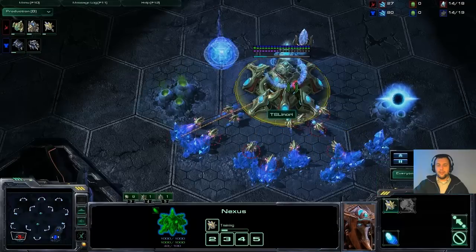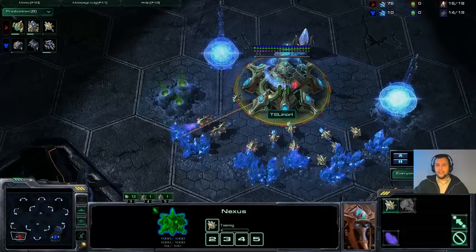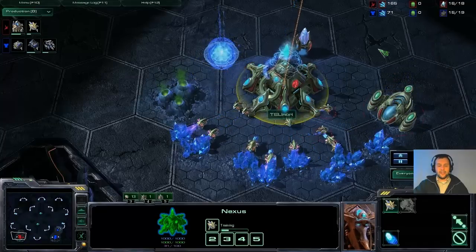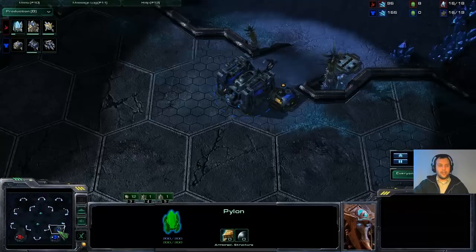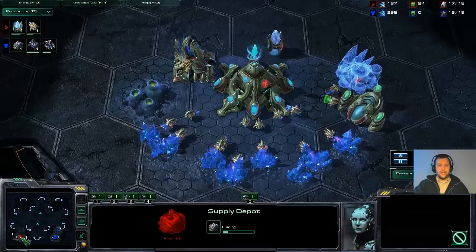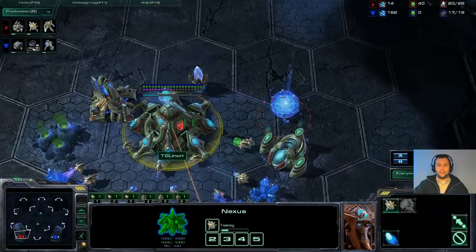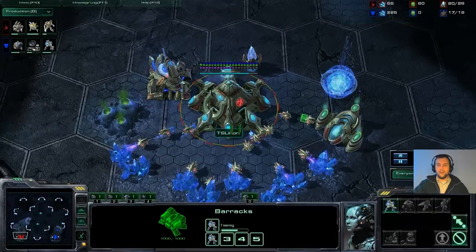The chrono boost is being used mostly on probes here, but he did save up a little bit to get the warp gate research chrono boosted — though I'm not actually sure. Chrono boost is very useful early game, but not a lot of players use it in the later game. From like 2 or 3 nexuses at the same time, they just boost all their gateways at once.